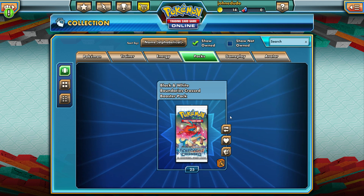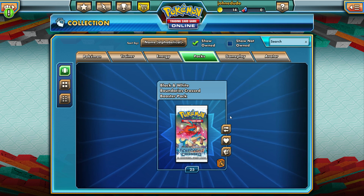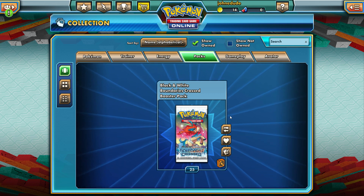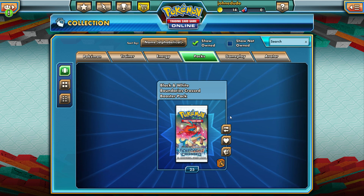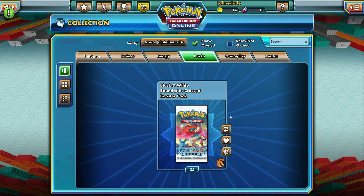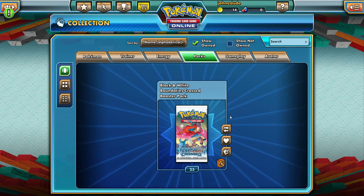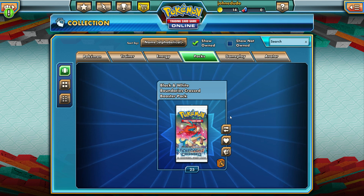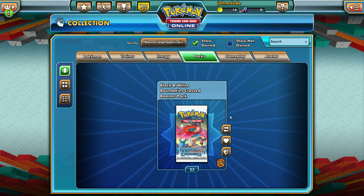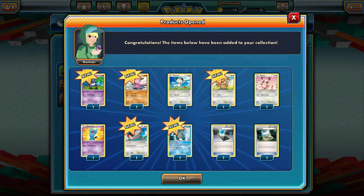What we are looking for here mainly is Landorus EX. Landorus EX is really great with the Furious Fist expansion and makes that deck super strong. If we get one of those, that'd be awesome. Keldeo, which is on the front of the pack, is also a really great card — pretty much always going to be good. Any full arts, any trainers, any rares — basically there's a lot of really cool cards to get in this pack. So let's see what we can get.